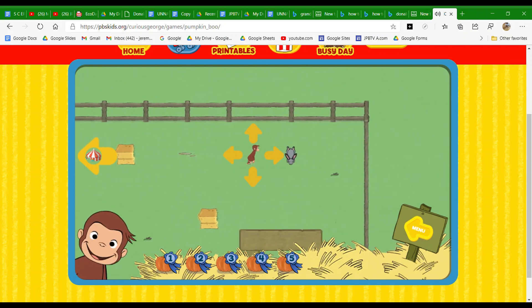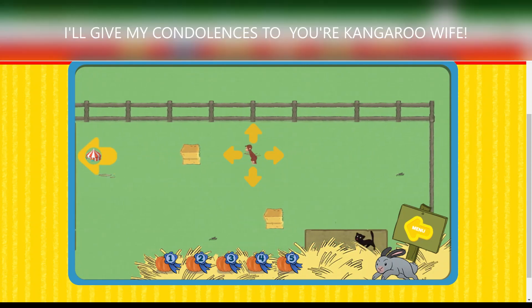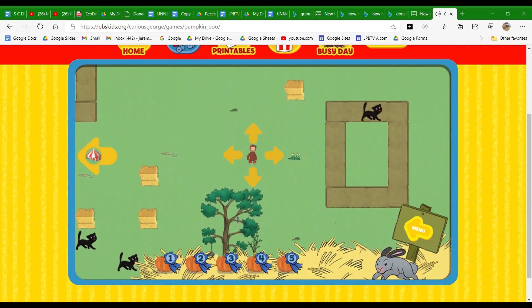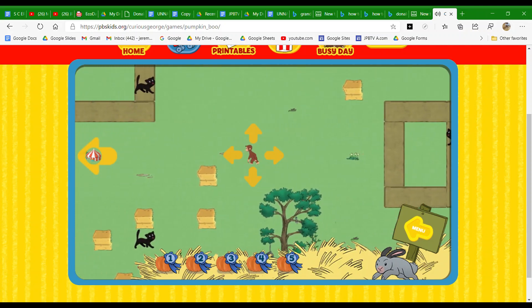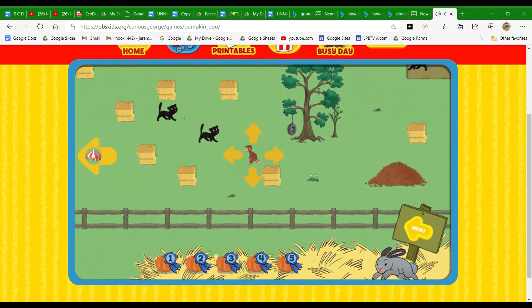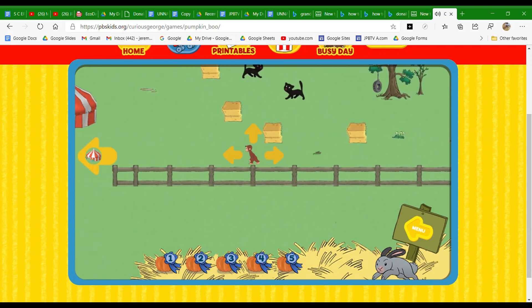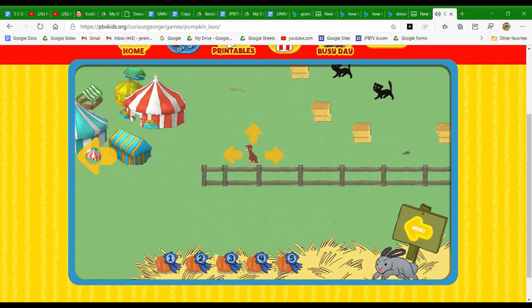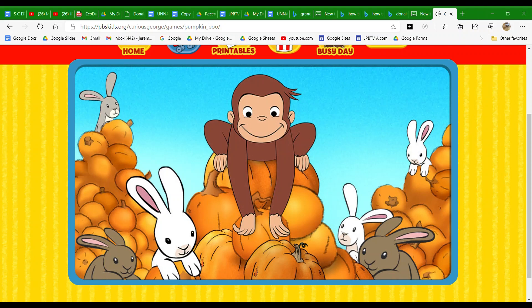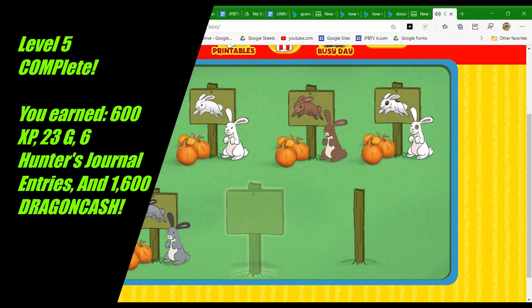You found the bunny. Now catch him. You caught Black Ears. Great job. Click on a sign to play in a pumpkin patch.